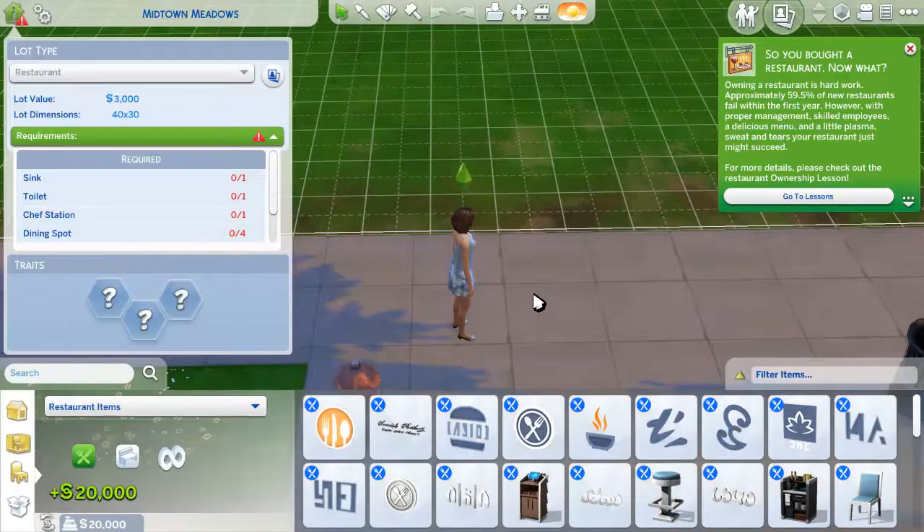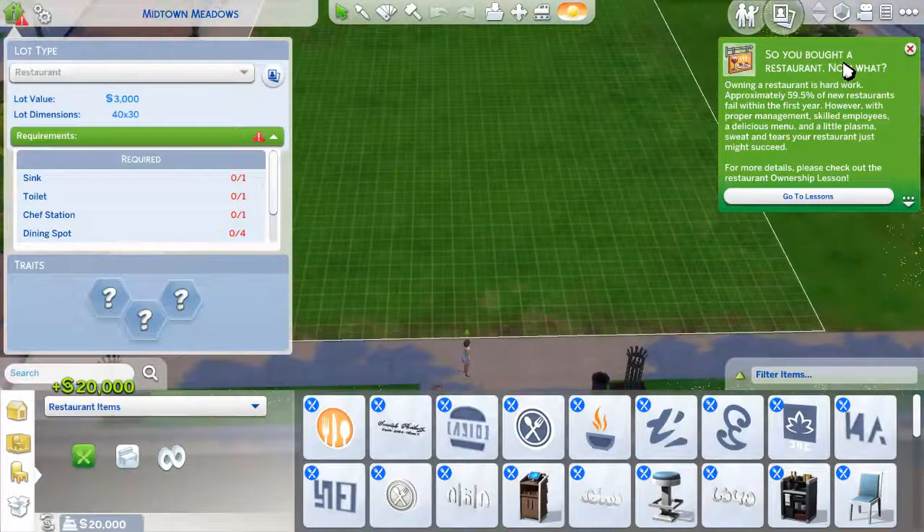So we've founded a restaurant! Owning a restaurant is hard — 59.5% of restaurants fail in the first year. However, with proper management, skilled employees, a delicious menu, and good interior design, restaurants can succeed. For more detail, we can actually do a lot of things.